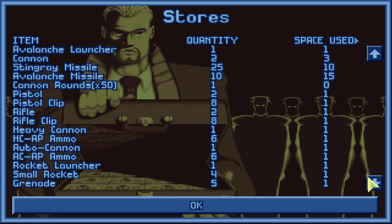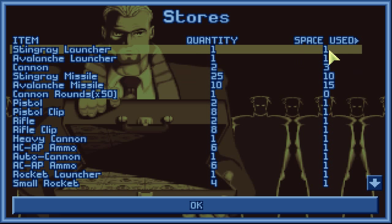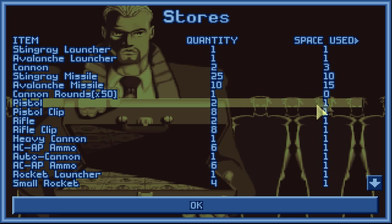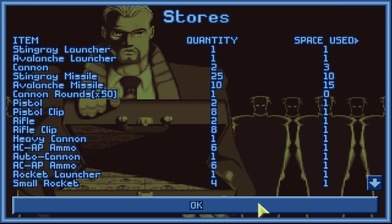This is how much space each of the items use. So it's not saying that two pistols only use one space, or eight pistol clips only use one space — it's that each pistol uses one space. At least I'm pretty certain that's how it works.